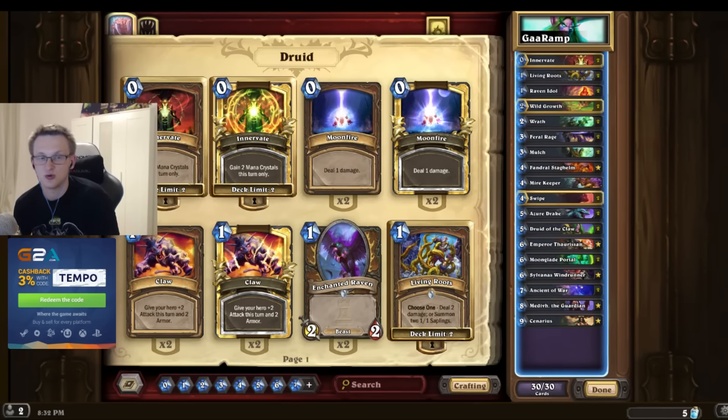Like Totem Golem - you cannot kill with it. Trogg - you cannot kill with it. They have either 4 HP or 3 HP, so it doesn't really do enough. I feel like against shaman, and shaman is super popular, Living Roots just falls short.